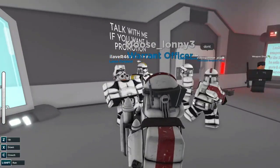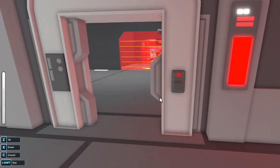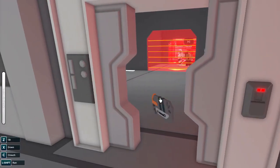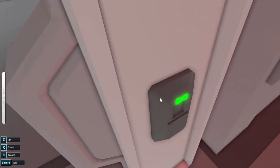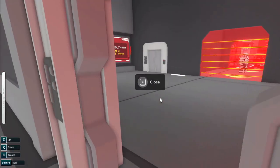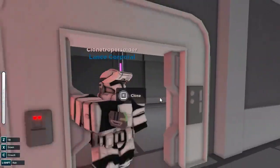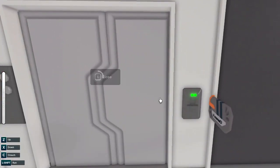Right off the bat here, we've got something kind of noticeable: these doors. They have been updated heavily. They have a more blocky look, although the keycard reader here is a lot more clean. This is what the new clearance one door looks like right here.